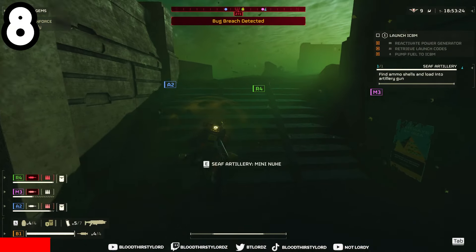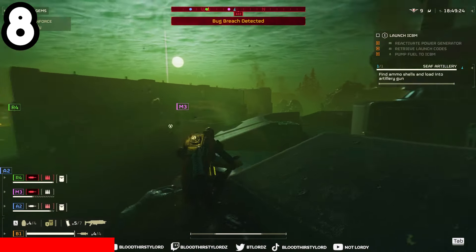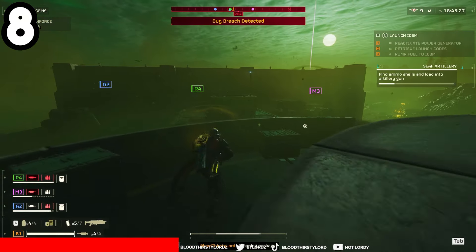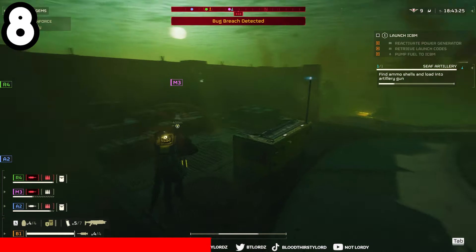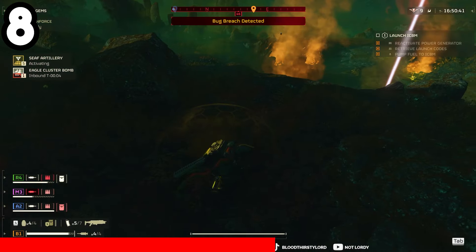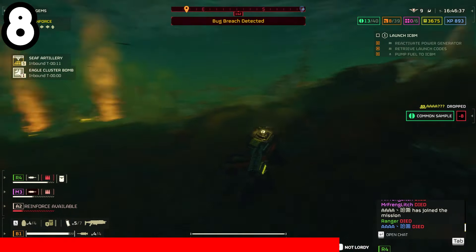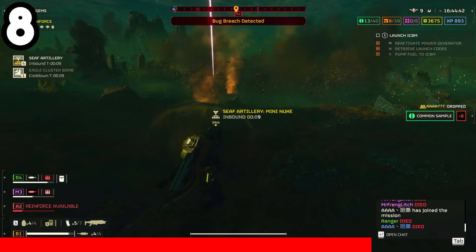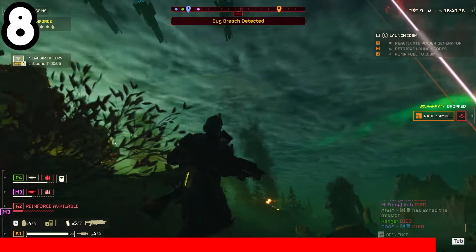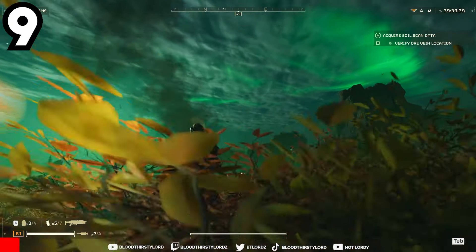Those secondary objectives can be very useful, as optional objectives can provide some type of benefit in your run. Completing a radar scan will reveal the whole map and showcase every point of interest. Another side mission has you loading missiles into a structure or turret which you can use at any point in the game — especially if you can find the mini nuke missiles.